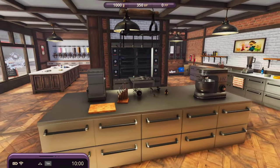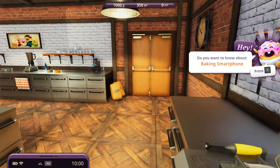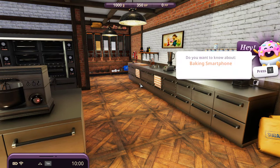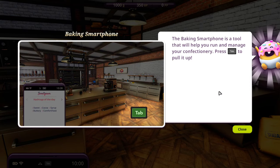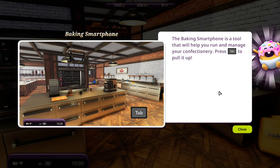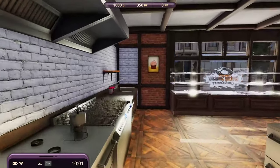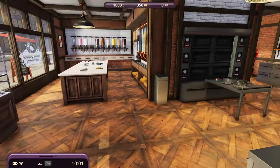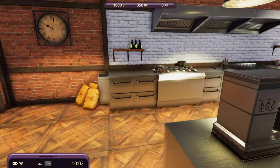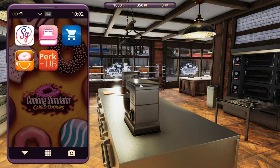Okay, now we can begin! Do you want to know about the baking smartphone? The baking smartphone is a tool that will help you run and manage your confectionery - press T to pull it up. In the first version of the game I needed to use a laptop.